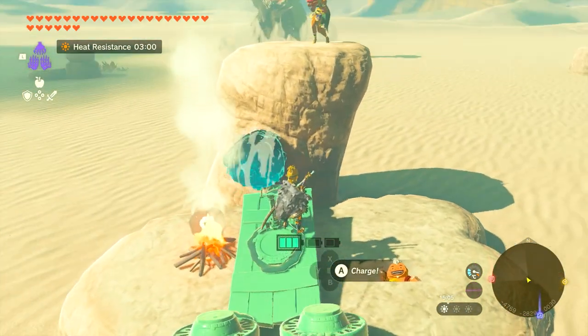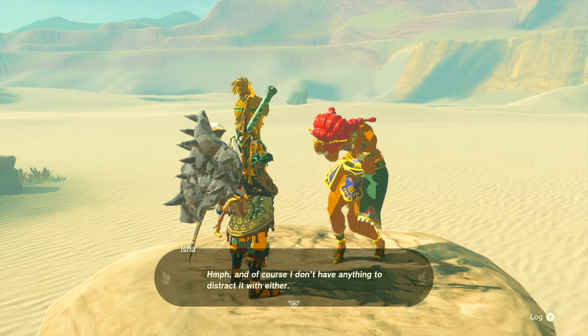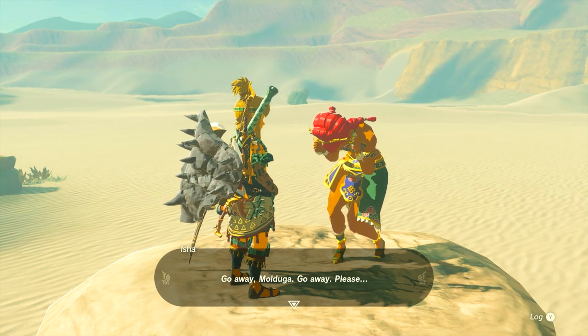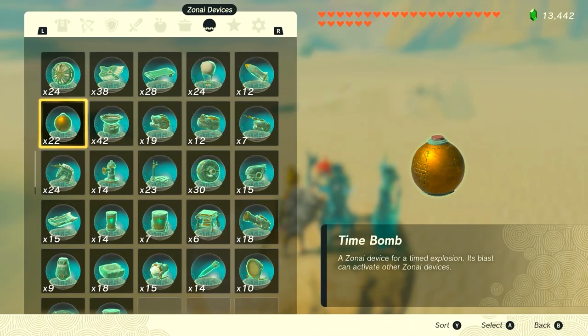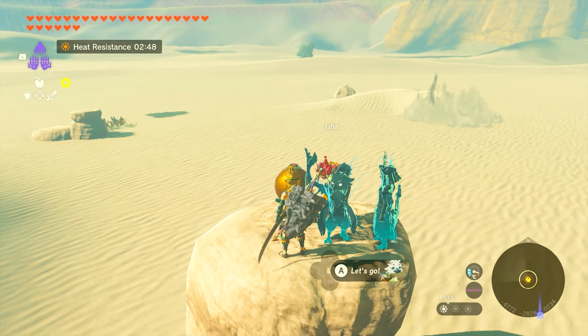All you have to do is land on the rock near her because there is a Mulduga circling her. So if you're walking on the sand, you're gonna end up fighting that thing before you even get here. Anyway, you have to fight the thing, and I'm going to show you how to do it. You're going to use a device called the Time Bomb.